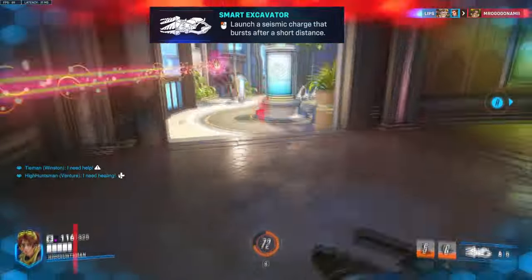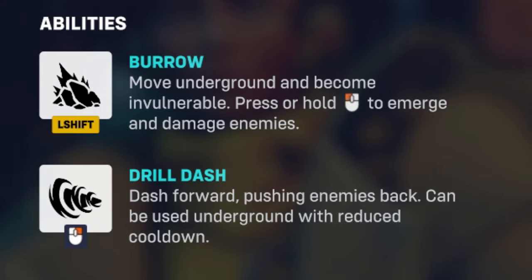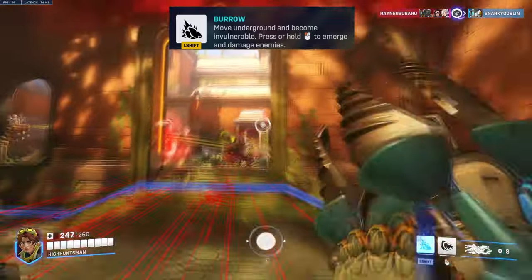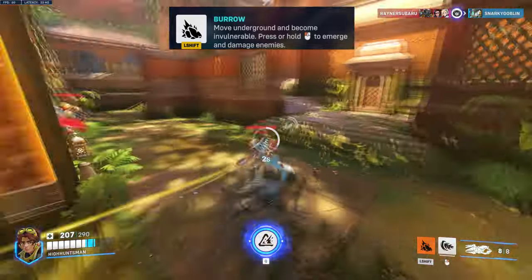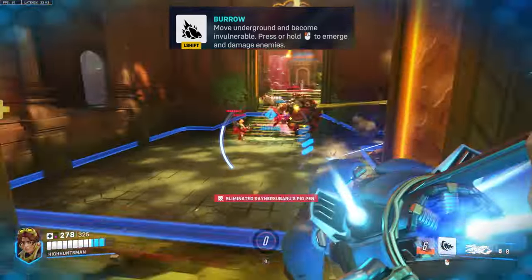Speaking of abilities, she has 2 abilities: Burrow and Drill Dash. Burrow will allow her to move underground and she'll become invulnerable and immune to all damage. This ability has an 8 second cooldown. You can also control when to emerge, and every time she pops out from the ground, any nearby players will take damage.